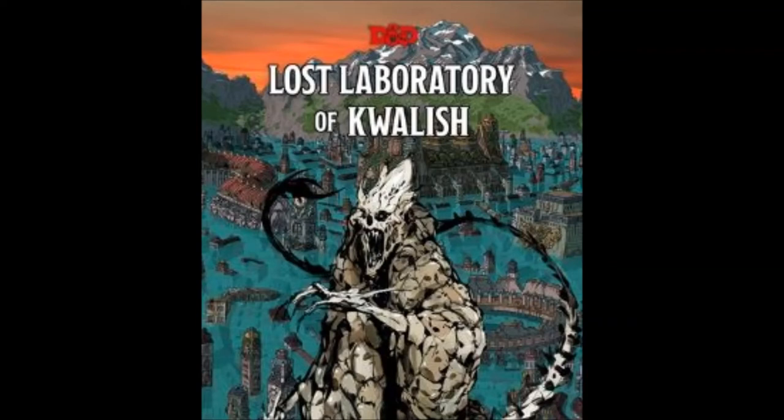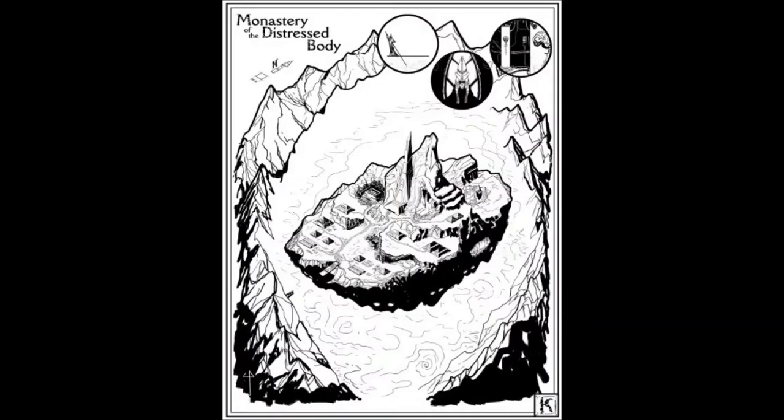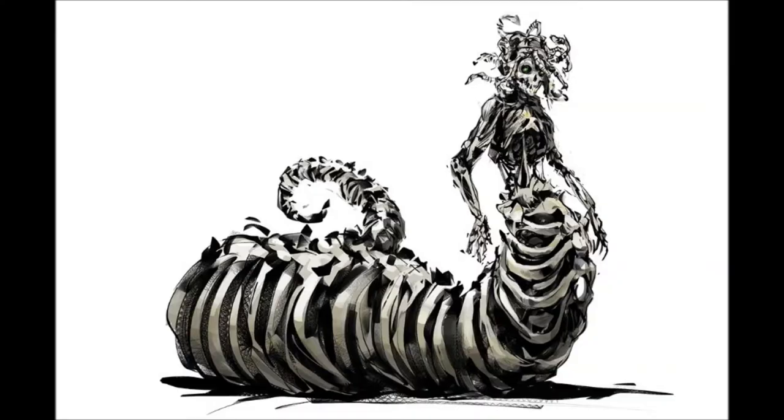Number two on the list is the Lost Laboratory of Kwalish, which you can pick up on D&D Beyond for around $9.99. This adventure is designed to carry PCs from 5th through 10th level, which works out really great because the PCs will likely be around level 5 after completing the Lost Mine of Phandelver. There isn't a single player that isn't disappointed when they find out that the Forge of Spells or the Brazier of Green Flame isn't fully functional — if they say otherwise, they're lying. So naturally they're going to want to find a way to fix it, and that's where Kwalish comes in.